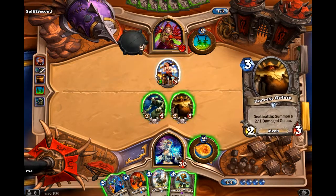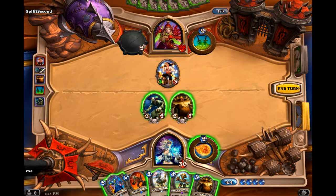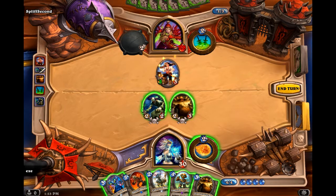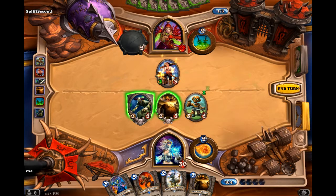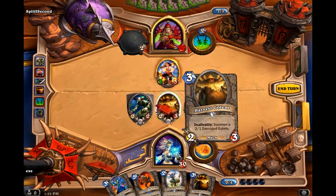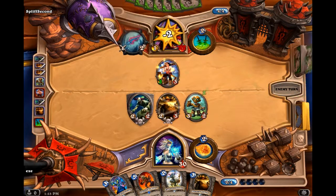Something I could do here is Enhance-o Mechano actually. Taunt wouldn't really help but Divine Shield would be good, or even Wind Fury? I can hit extra with that. The alternative is to Fire Blast and remove. I think I'll give Enhance-o Mechano a go and see what we get. One Wind Fury — I think I might just go for the face. We've got a Wind Fury behind a Taunt that's got a secret Deathrattle, so that's a pretty reasonable move.